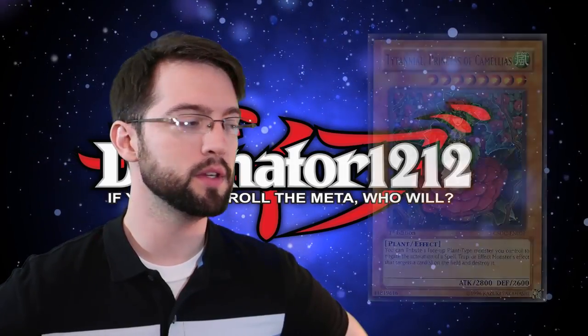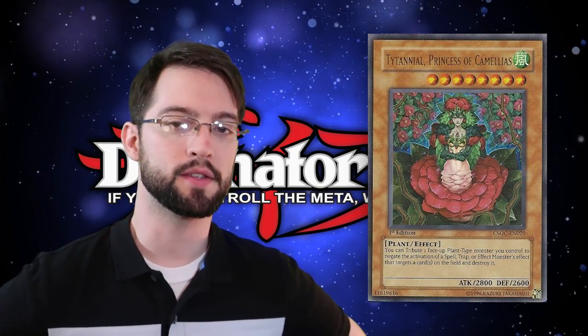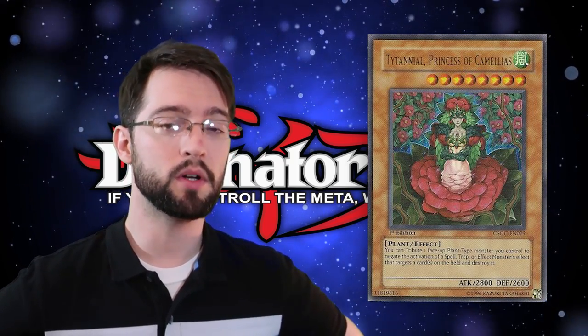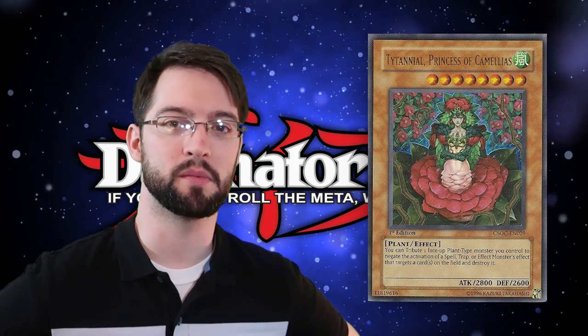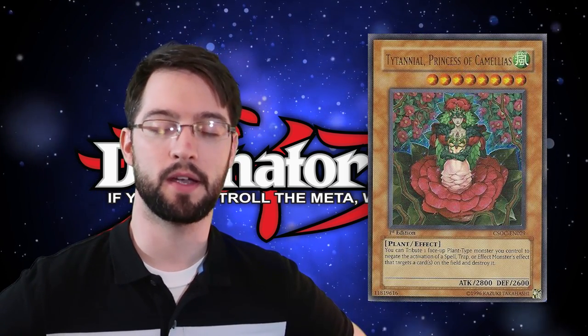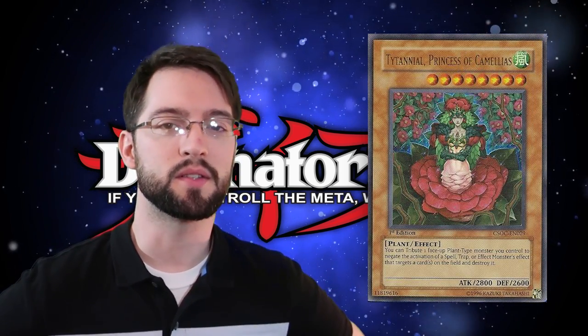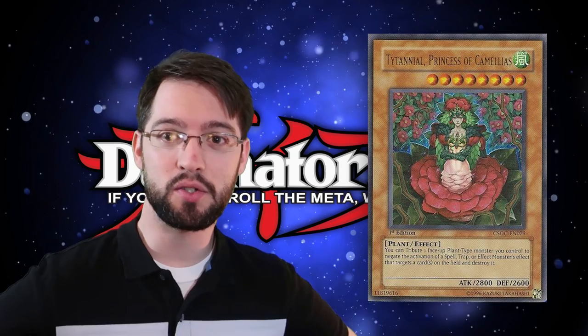Number 9 is Titanial, Princess of Camellias. This level 8 wind plant monster with 2800 attack has the following ability: during either player's turn, when a card or effect targets a card or cards on the field, you tribute one face-up plant-type monster you control to negate that effect and destroy it. Nowadays this might be a little power crept, and it's not the easiest thing to get on board because it doesn't have its own special summoning mechanic. But as a plant boss monster, this thing is absolutely fantastic — its omni-negation for any targeting effect is honestly still kind of relevant today, because most extra deck monsters that are spot removal are targeted spot removal.